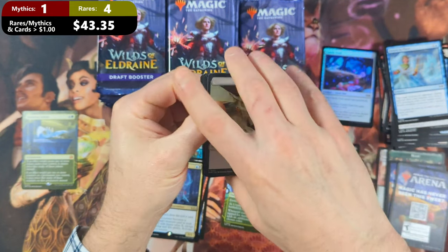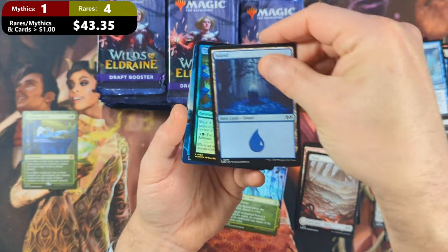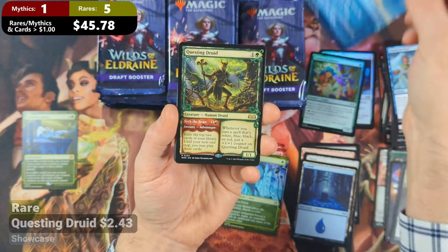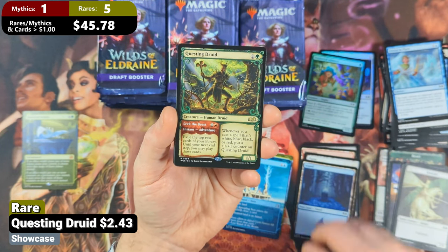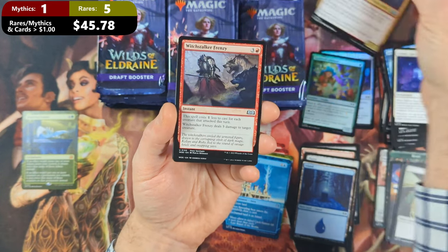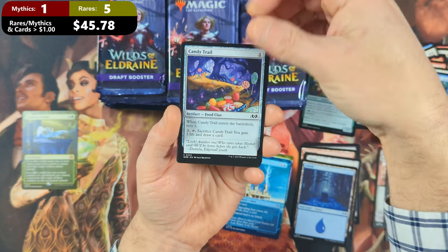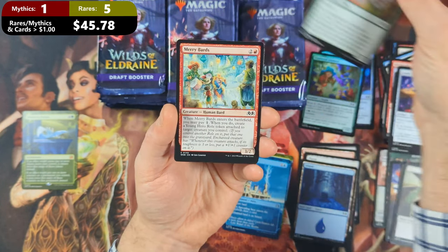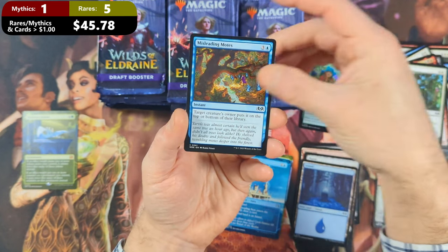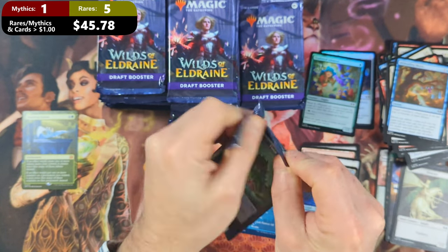Pack five kicks off with a Knight Token, followed by a Standard Island. Then we've got a Toadstool Admirer coming in as a Foil hiding back there with a Spreading Seas. And we're going to see ourselves a Questing Druid in the Showcase frame — this should hold a little bit of value for us — with a Solitary Sanctuary, Totena's Swarm Piper, Witchstalker Frenzy, a Bespotted Knight with a Merfolk Coralsmith, a Candy Trail, a Territorial Witchstalker with a Merry Bards, Conceited Witch, and a Cooped Up with Misleading Moats in the back. Sliding into our next pack — really glad we got the Doubling Season up front, hopefully that means this is going to be a good box.